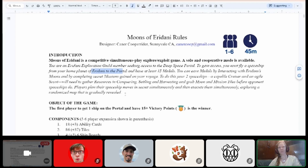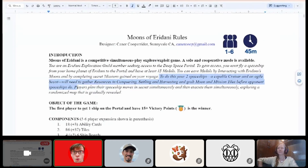Derek notes the rulebook reads well overall, but flags one long sentence starting with 'to do this, your two spaceships — a capable cruiser and an agile scout...' suggesting it be broken into two. The group agrees some sentences are very long and recommends punctuating them with shorter ones to help the reader digest the content and reset mentally.